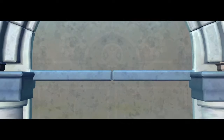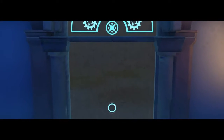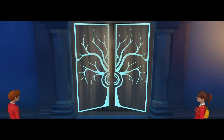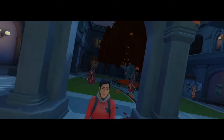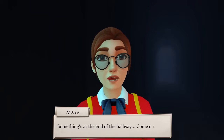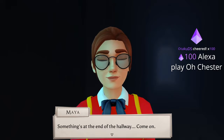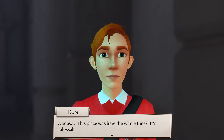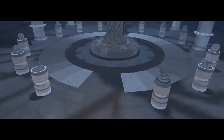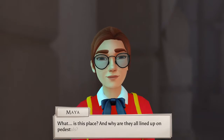It's the door from Lord of the Rings. Speak, friend, and enter. Holy shit, it actually is the door. I mean, this is the mines of Moria. We've made it. How did those guys get here so fast? Seems very inviting. Something's at the end of the hallway. This place was here the whole time. It's colossal. Look at the objects - they're here. What is this place? Why are they all lined up on pedestals?